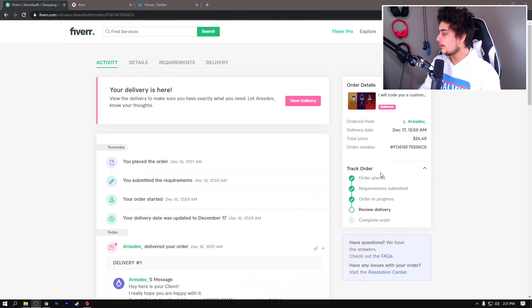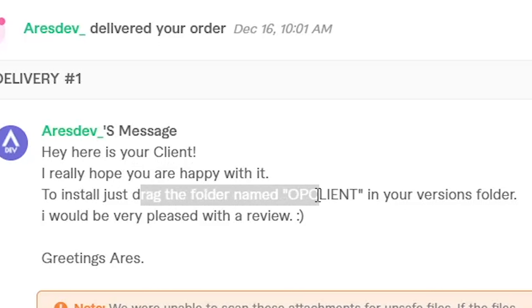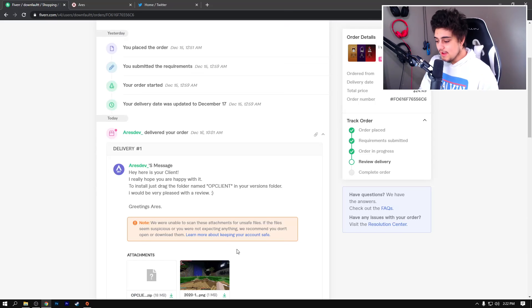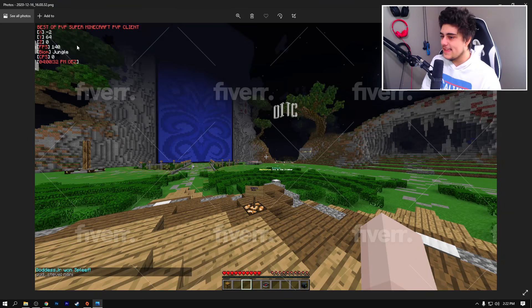So it's been a few days and this is the most sketchy thing I've ever seen. I'll show you right now. Our delivery is here — he actually delivered it exactly two days later, which is kind of crazy. He says 'Here's your client, I hope you're happy with it. To install, just drag the folder named OP client into your versions folder.' Right here: 'We were unable to scan these attachments for unsafe files. If the files seem suspicious and you were not expecting anything, we recommend you don't open or download them.' He sent a screenshot of it too, so let's just look at the screenshot. There's our client.